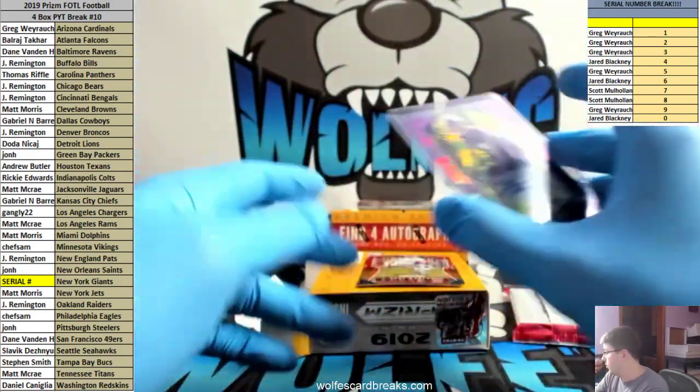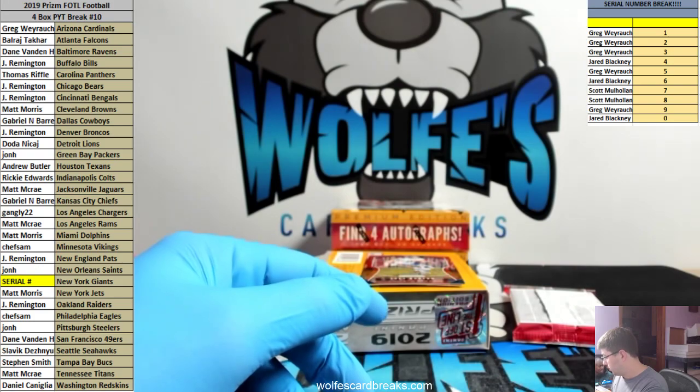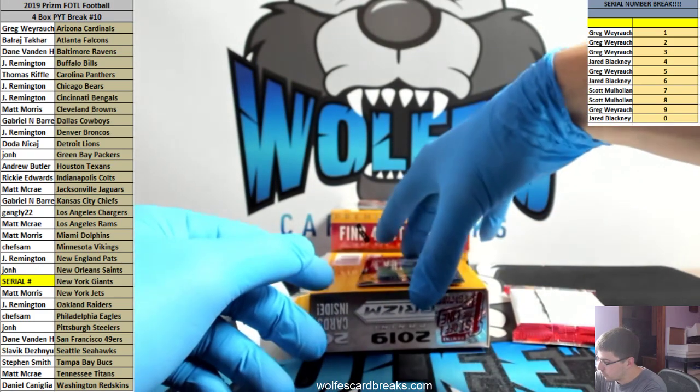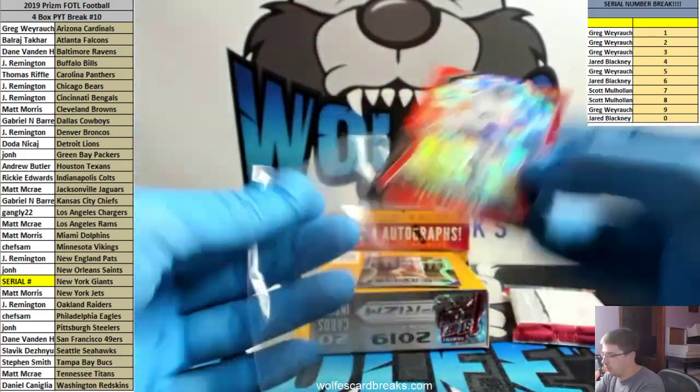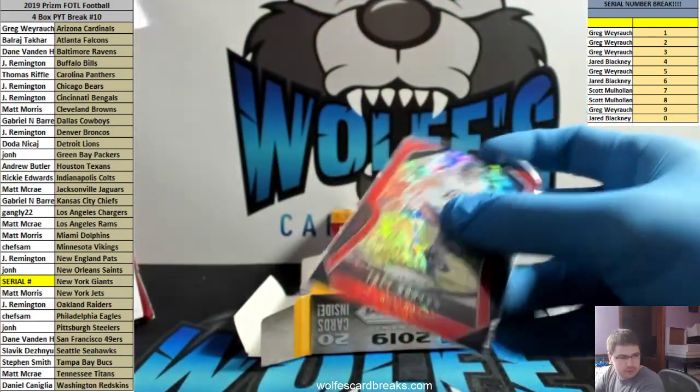I don't think I've watched a single Seahawks game. I know they're doing pretty good though. Trey Burton - another First Off The Line exclusive shimmer for the Bears, number 2 to 15.